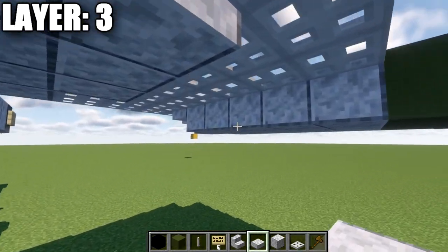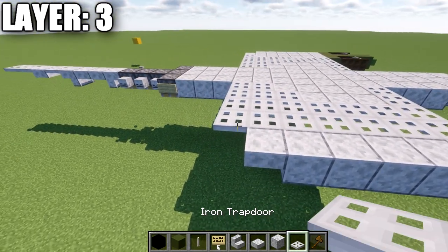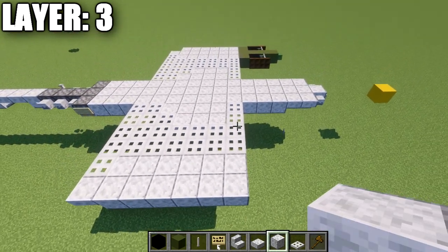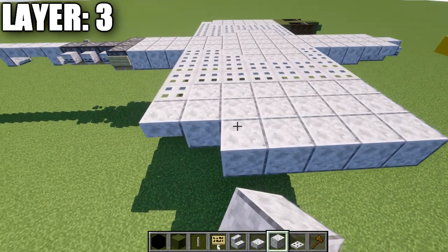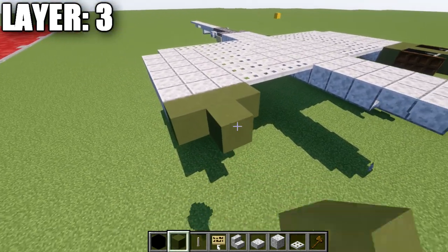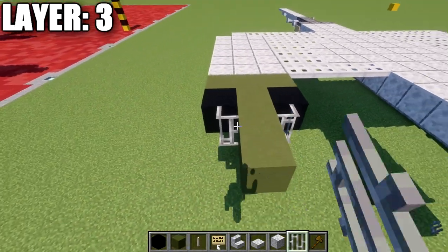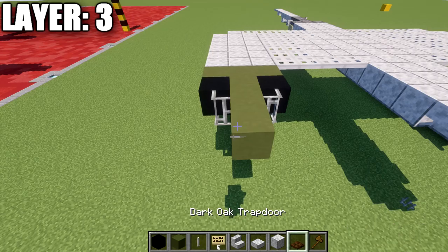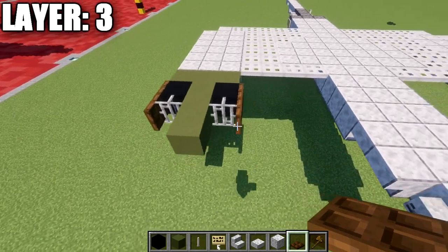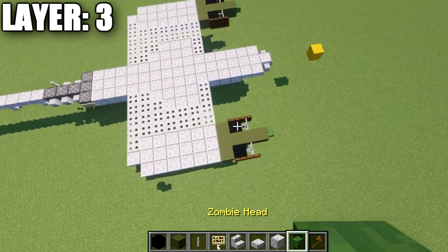Now we get into our engines. Take polished diorite full blocks and place 5 back, then a diorite top slab, then an iron trap door. Place a diorite top slab, a polished diorite full block, and then 5 forward. Do the same on the outside: 5 full blocks and then a polished diorite top slab. For the front, take green terracotta — place a row of 3 across and 3 down the center. Place a black concrete block on both sides and an iron bar going forward. Add dark oak wood trap doors on the side of the black concrete and iron bars on both sides. Finally, place a zombie head at the tips of the engines. That wraps up layer 3.